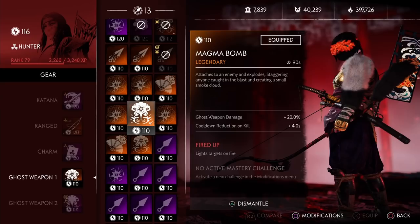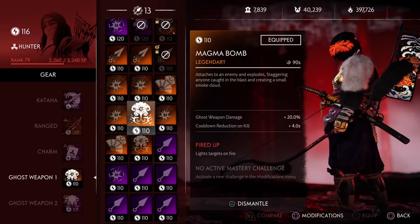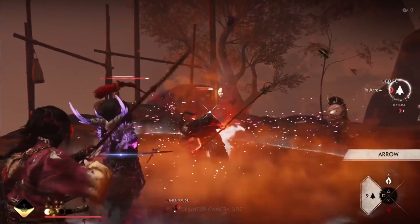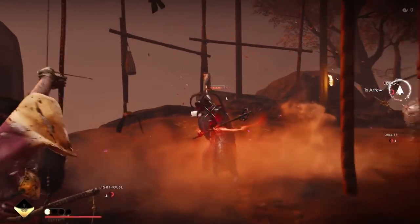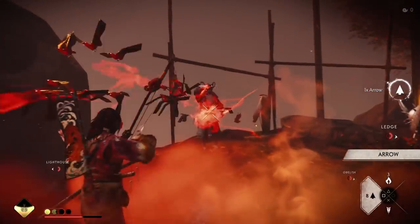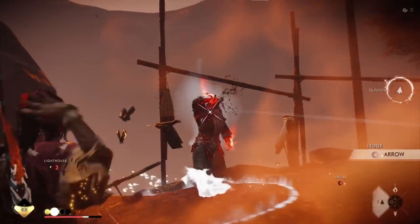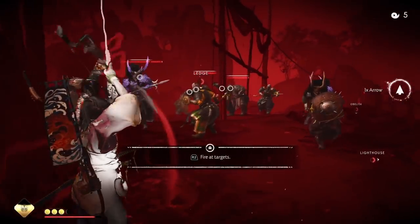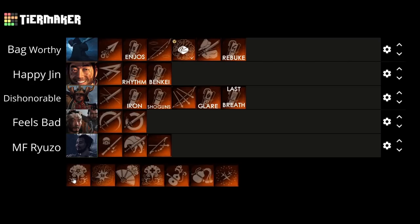Next up we have the Magma Bomb. This basically gives you a smoke grenade in your Ghost Weapon 1 slot, essentially letting you have 2 smoke bombs. Because sticky bombs have a lower cooldown than smoke bombs, you can use this way more frequently — making it a really good option if you need crowd control effects to control enemy spawns or buy you time to build your ultimate. It's perfect for things like survival or raid activities when you just need to conceal yourself to complete a certain objective. Because this gives you 2 smoke bombs, I put this really high at the Happy Jin tier.